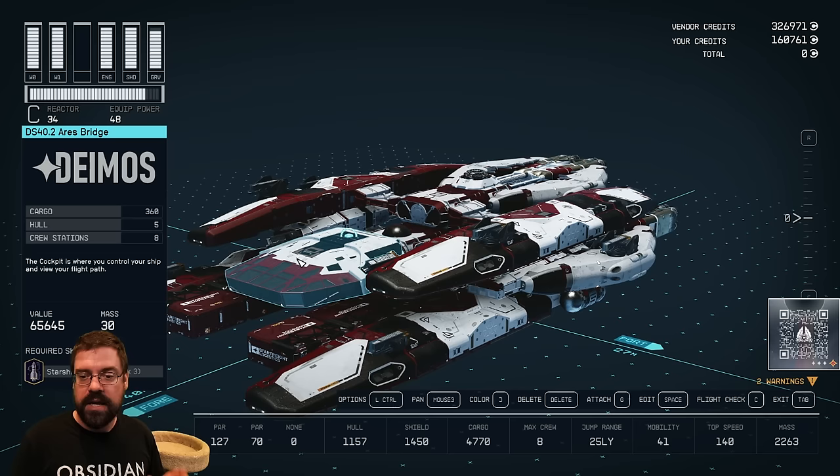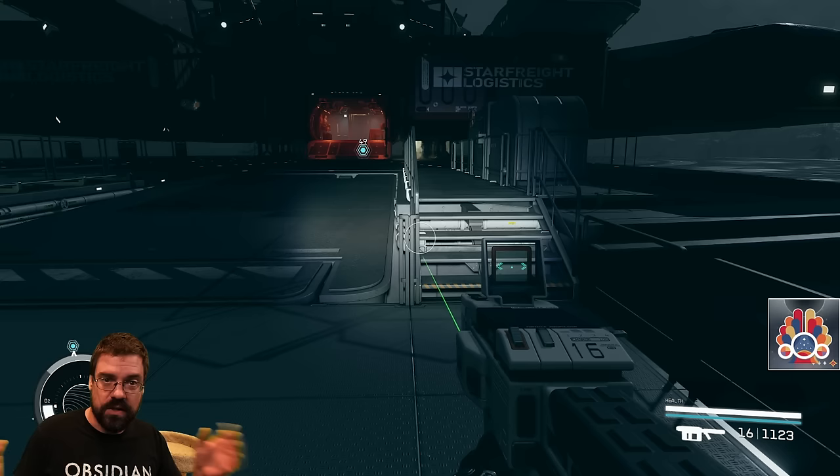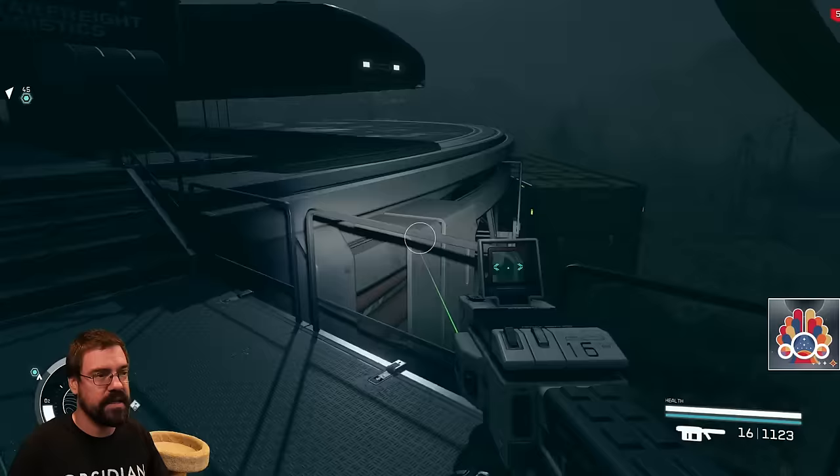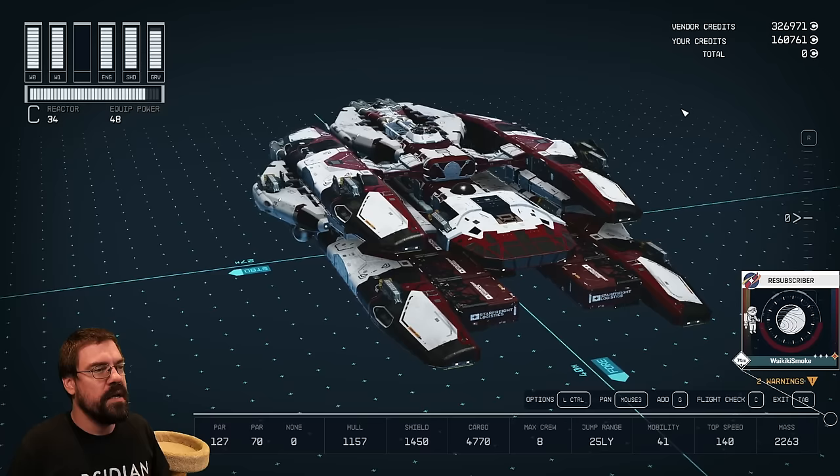Although each shipyard has a restricted number of parts, if you want to get the most parts in one place, what you want to do is build a pad at one of your outposts. To get the most options in one builder, build a pad, park your ship on it, then go to the little panel, open it up, view and modify — and there you go.